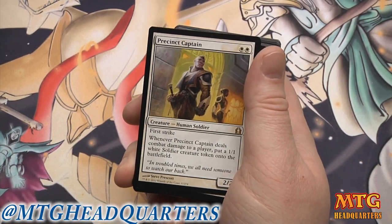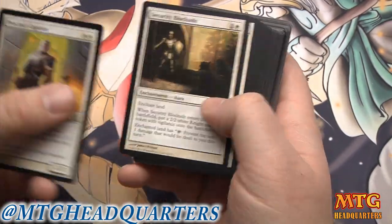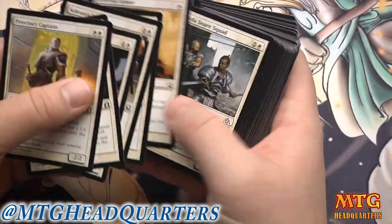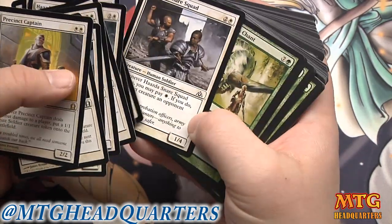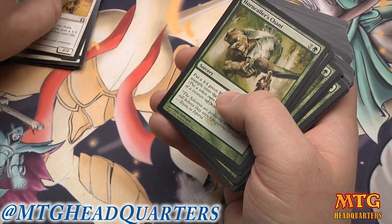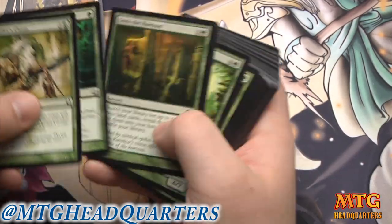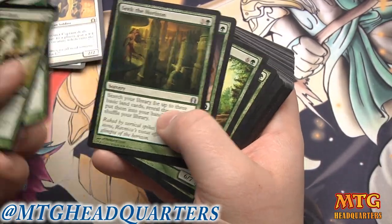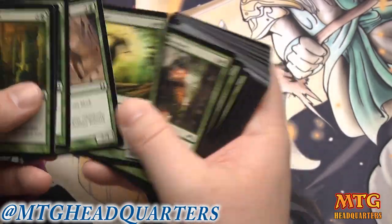Looking at support colors — in white, Precinct Captain is very good, Security Blockade, Avenging Arrow, Ethereal Armor. There's definitely some good white cards. Haazda Snare Squad is really, really good in a white aggro build. Black — Horncaller's Chant is too expensive, although in limited maybe. Seek the Horizon maybe if you're going to do some splashing. Towering Indrik is good.